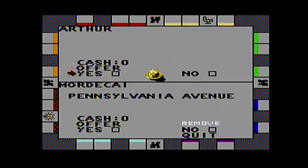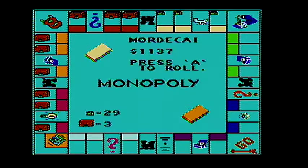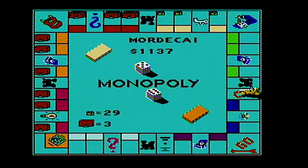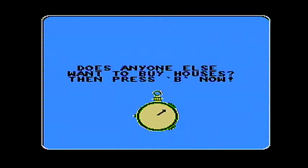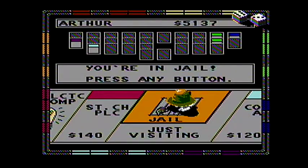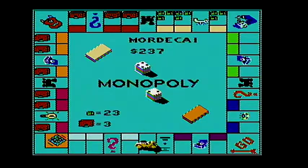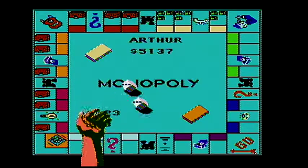Now there you can trade for Pennsylvania Avenue — I was waiting for him to do that. Take a walk on the boardwalk. There we go. Six more houses here. It is up to three houses. Nine — all right, that is okay. Good. Extra $200. Nothing wrong with that.